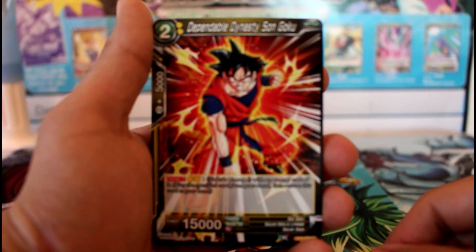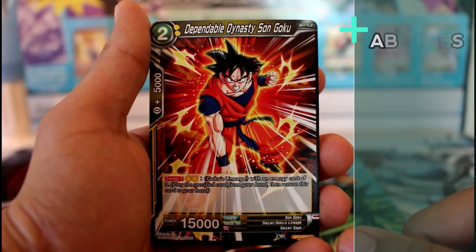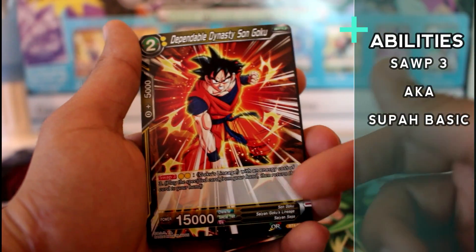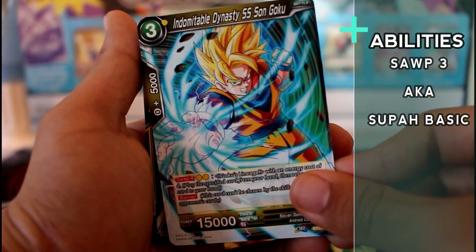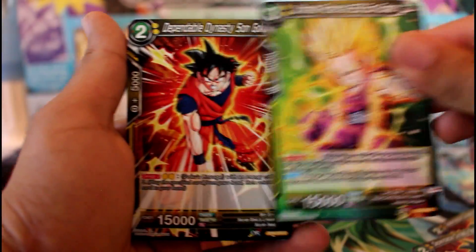We get a playset of that guy — pretty sick. Dependable Dynasty Son Goku — another swap for two energies, Swap 3. So you can switch with another three-cost, swap onto this guy, or swap onto the Gohan right here. That's how it works.